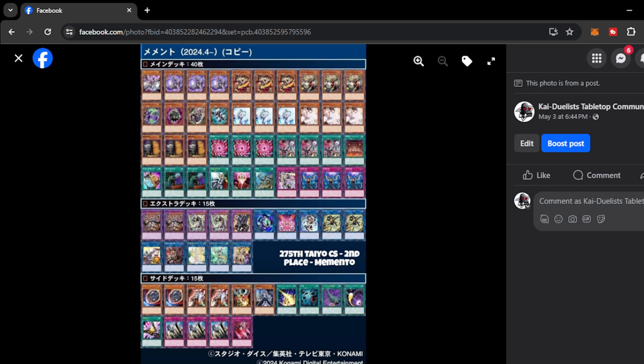Moving on, we have the 275th Tio CS second place — we have Memento, or Memento Tlan. Regardless of the pronunciation, I think the deck really looks solid from their new support from Info. I think Memento is really here to combat and compete against the best decks. On my perspective, I rate this deck as Tier B or Low Tier A right now, and it's been really successful in the first few days and weeks of the Info format. Looking at the decklist, it's kinda streamlined into Memento monsters with a bunch of utility cards and hand-traps.